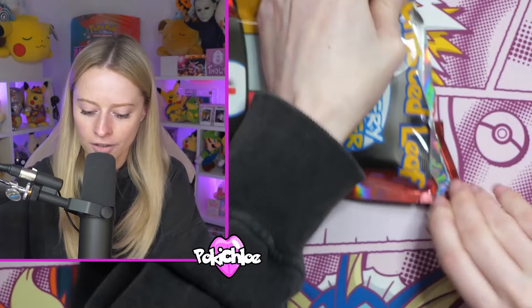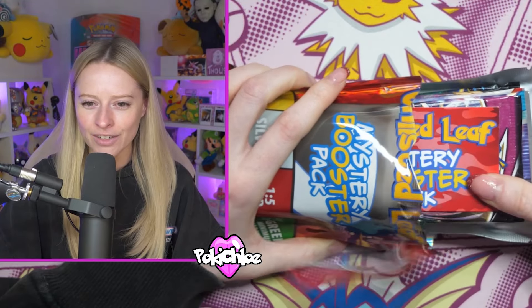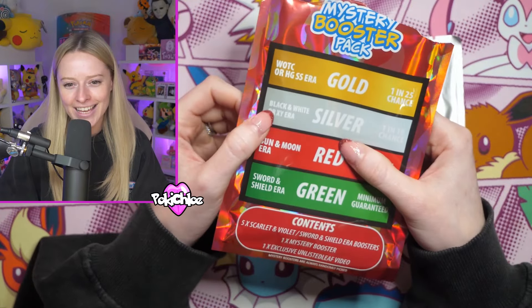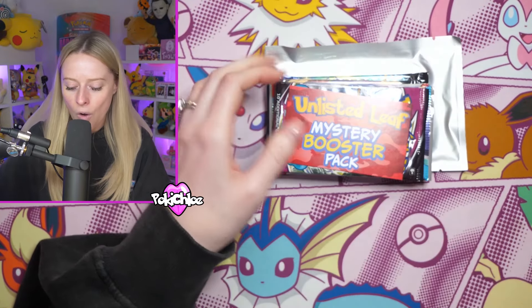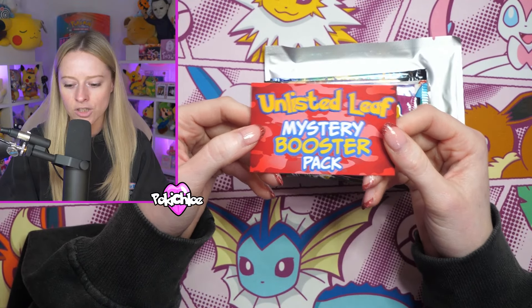Right here we go - we better have some spice. Oh have we got a silver as our first one? I tried to do that really secretly and it didn't work. We have hit silver - one in ten! So that is going to be black and white or XY era. Here is your little unlisted leaf mystery booster pack.